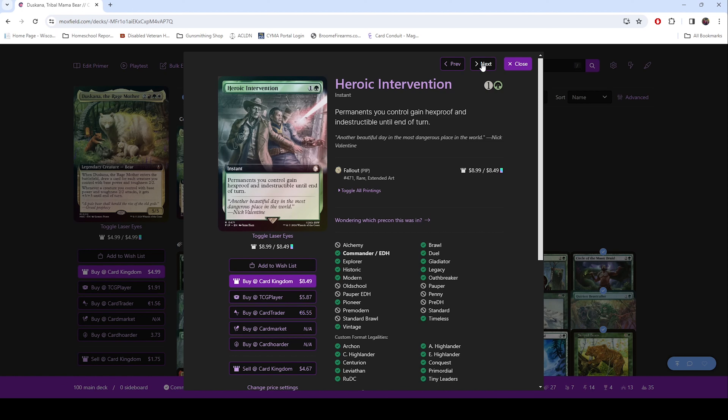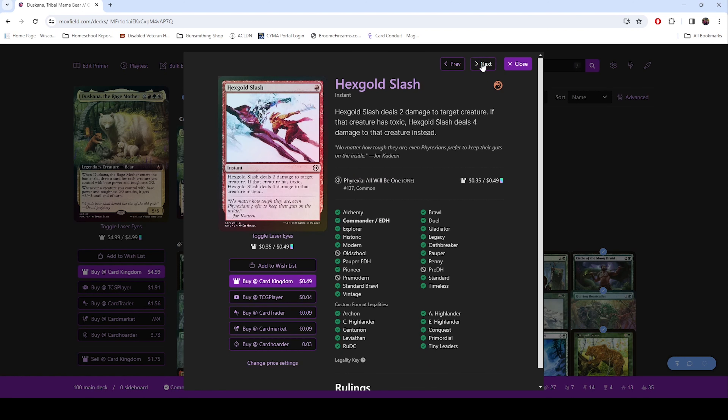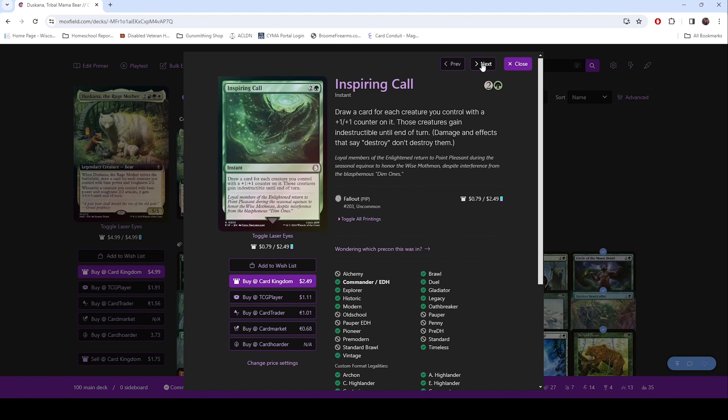Heroic Intervention — probably the best green instant protection spell that there is. Hexgold Slash — just another cheap removal to get rid of any of the small stuff that's out there. Inspiring Call — you get to cast this, draw a card for each creature you control with a +1/+1 counter on it, then they get indestructible until end of turn. So when you want to swing big, you cast this, draw all the cards, swing out — none of your stuff's going to die, and probably a bunch of their stuff's going to die. It's pretty crazy.